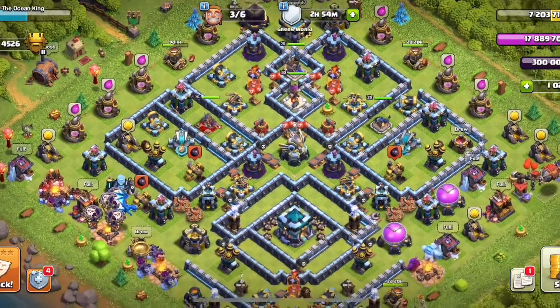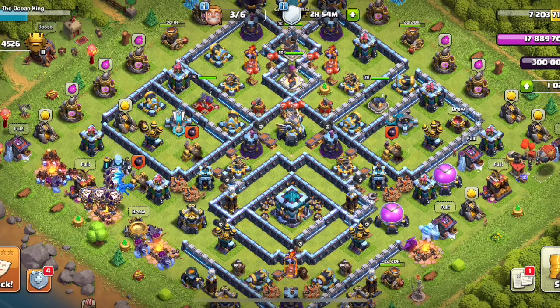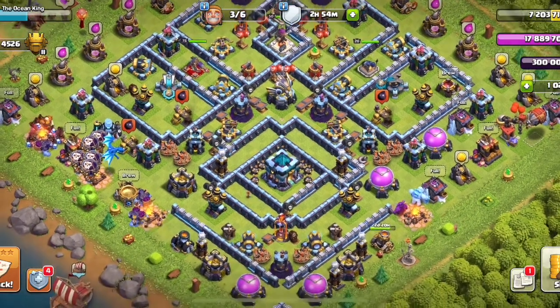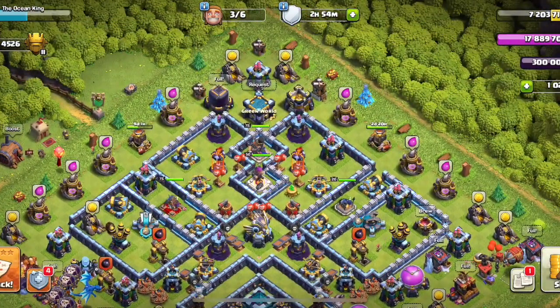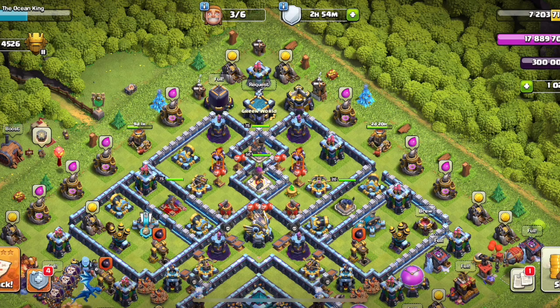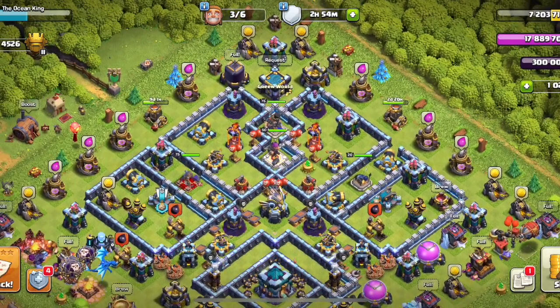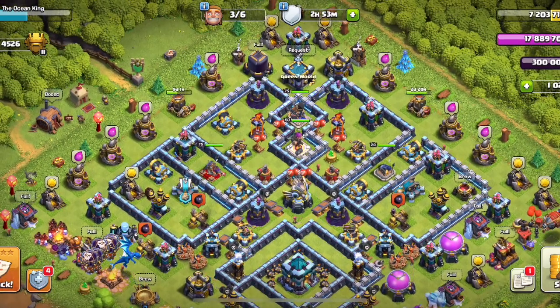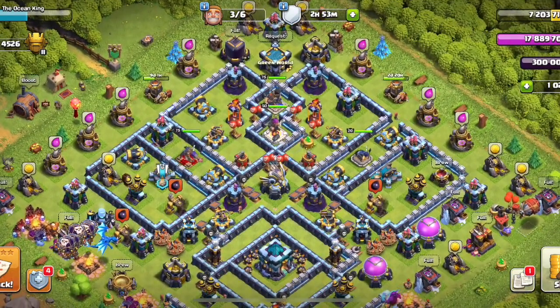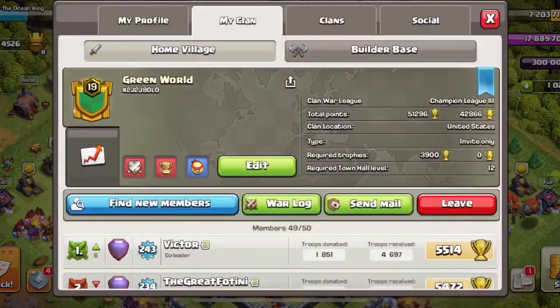What's up everybody, my name is TeeKoi and welcome back to the channel. Today we are going to be looking at 3 attacks from 3 different clans and we are going to review them. All 3 attacks will be Zaplalo's, and the way this will work is I am going to look at the base, tell you guys how I would hit it with Zaplalo, and then we are going to see if the selected player will use the same plan or not, and give constructive criticism. Without further ado, let's get into the first attack.